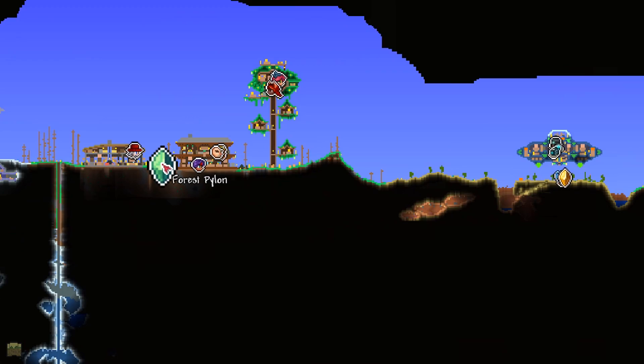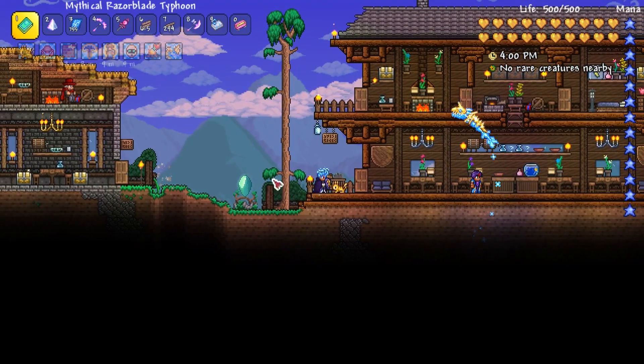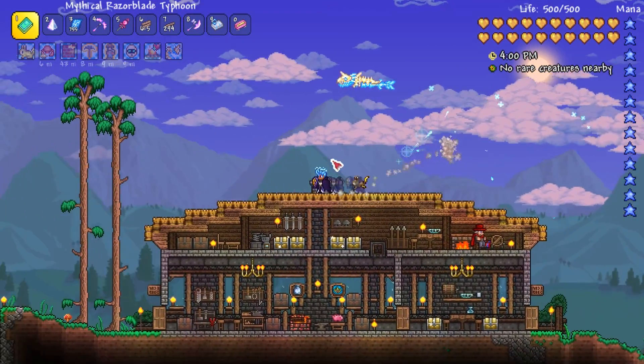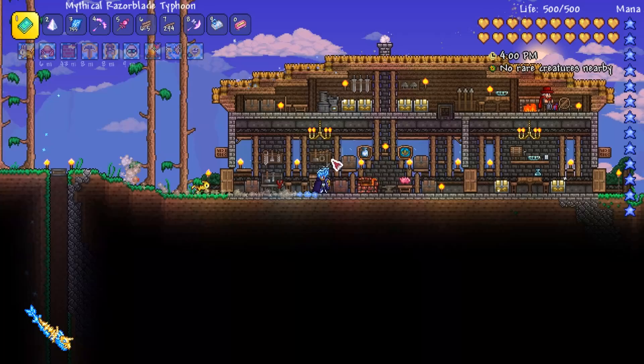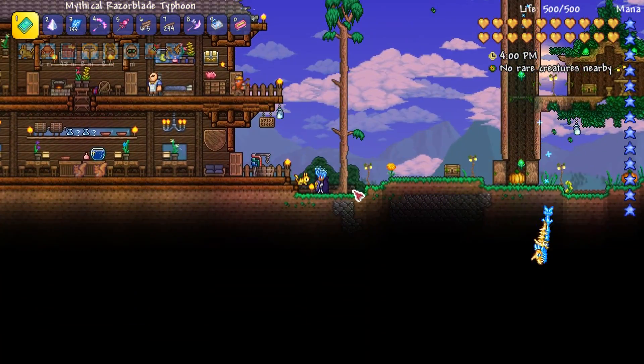So what we're going to look at today is how the happiness system works, how pylons are unlocked, and how you can get your world covered with them. We'll do a bit of a world tour here at the end of the video and I'll give you some hints on which NPCs go together. Make sure you've liked and subscribed and we'll jump straight into it.